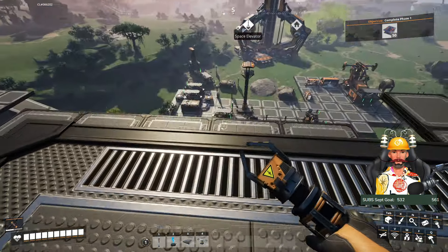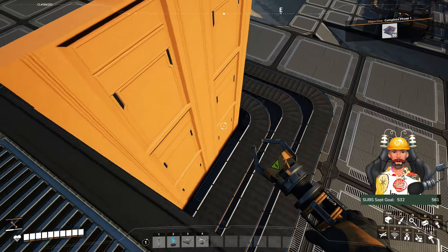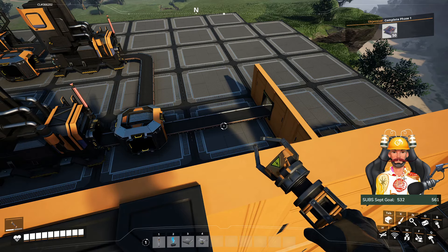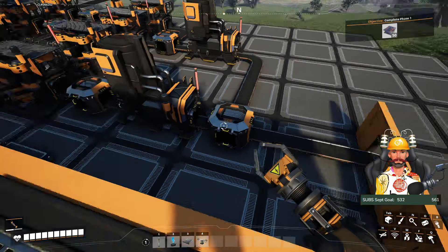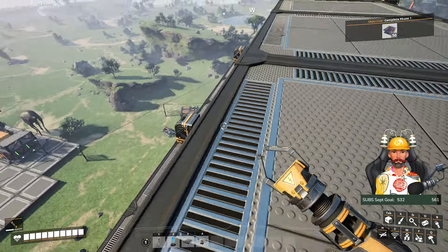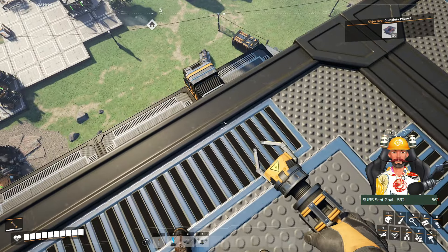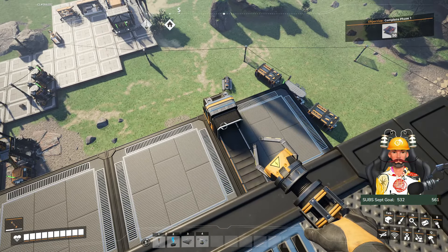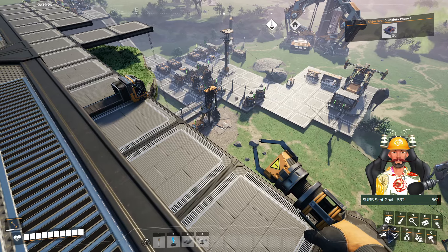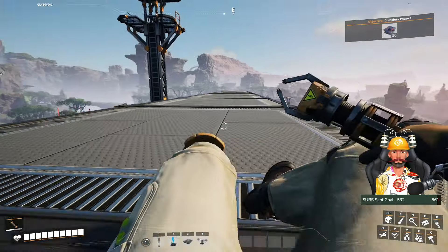As you can see here, I have one line with an MK1 conveyor belt entering here carrying 60 per minute. Let me show you — my miner is extracting 60 iron ore per minute. If you don't have 60 per minute you can use two miners. This one is on a normal node, entering 60 per minute.